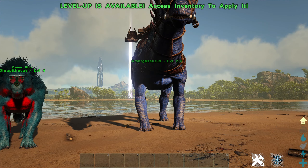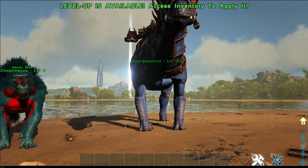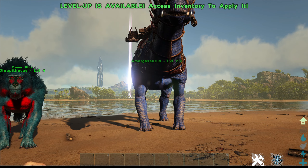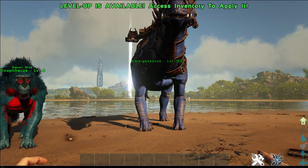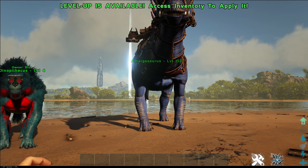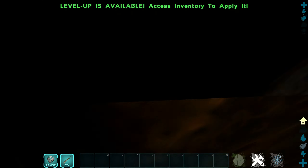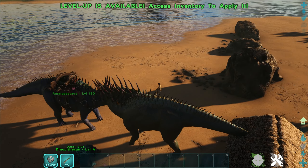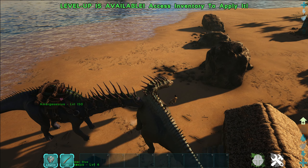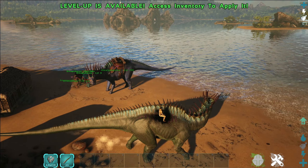So let's do the Amargosaurus — go ahead and copy this code in. It's going to be SDF, Rmarga, 1, 150. So big! They do come in as if you had force tamed them, so you don't have to have a saddle. We're a bit stuck — okay, there we go. We're going to move on over to the side, and now that I have two of each, we're going to go ahead and check out the baby versions.